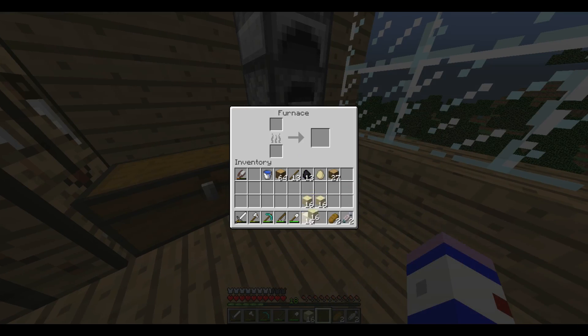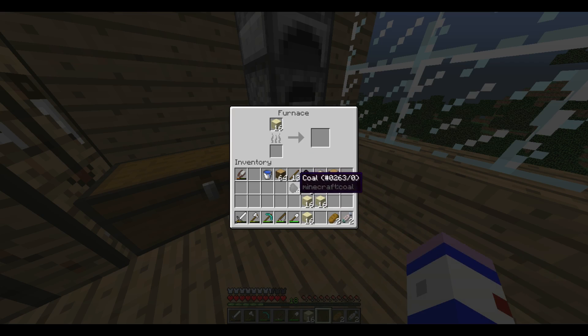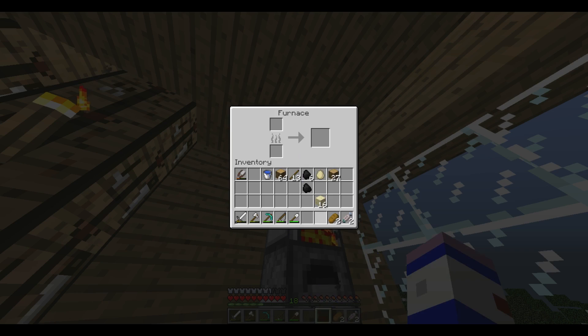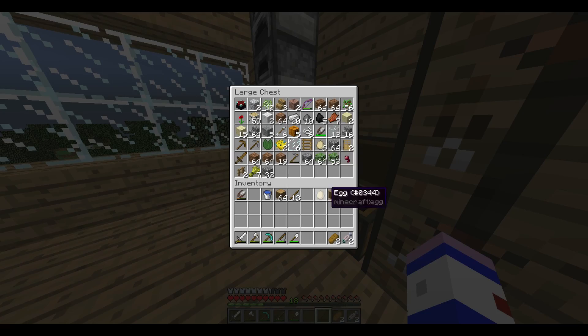Let's split this up into four groups so it smelts quicker. All right, there we go - lovely jubbly. Nice and lovely, smelting away.